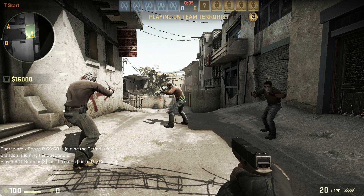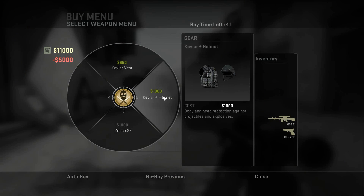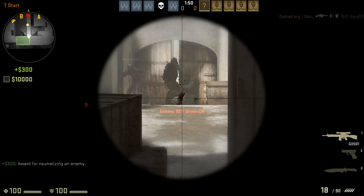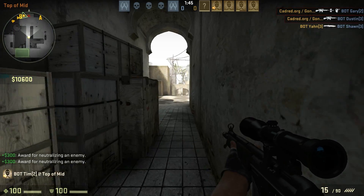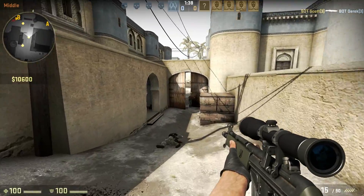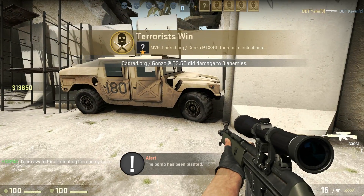So here we are on the T side. Going to take the G3SG1 for a test drive. Let's see how that goes. And you can see how it's different from the CT one immediately — it feels a lot meatier than the CT one. It feels a lot meatier than the one in Source even. Straight away the recoil on it, the noise on it, seems to make a real sort of big sound.